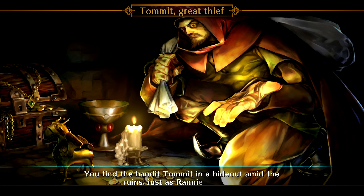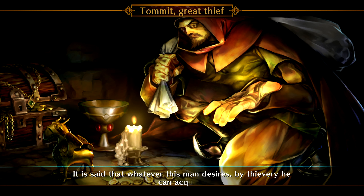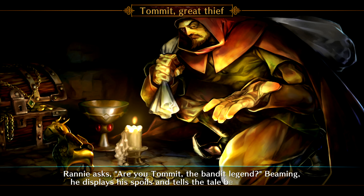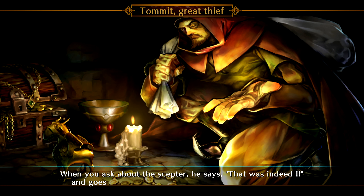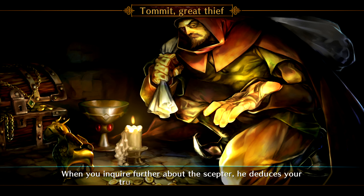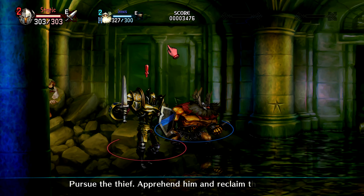You find the bandit Tomet in a hideout amid the ruins, just as Rani told you. It is said that whatever this man desires, by thievery he can acquire. Rani asks: are you Tomet, the bandit legend? Beaming, he displays his spoils and tells the tale behind each item. When you ask about the scepter, he says that was indeed him, and goes on to boast exactly how he got into the castle. When you inquire further, he deduces your true intentions and darts away.